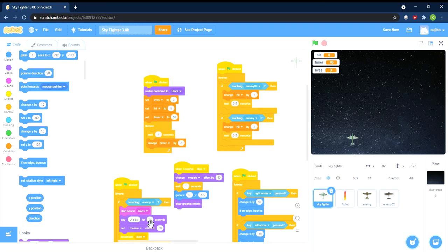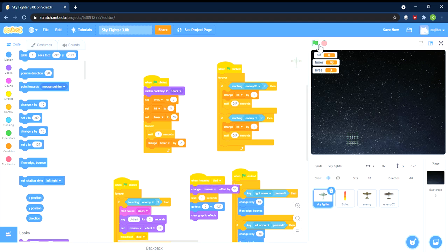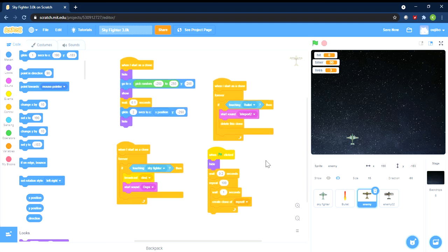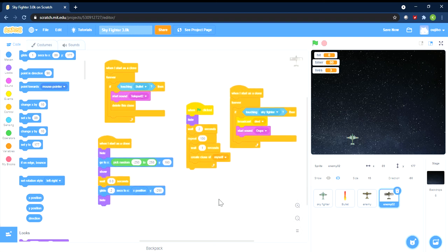So what happens when 'die' is broadcast? When I receive 'die', we change the mosaic effect by 50. In case you didn't know what the mosaic effect looks like — we realized it sort of simulates an explosion, like the disintegration of the plane into a million pieces. Let's put it back. For the enemy clone it's the same code — no need to go through it again separately.